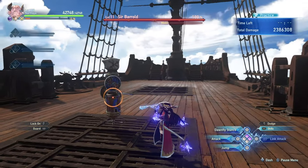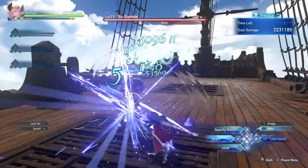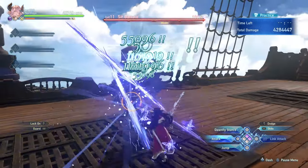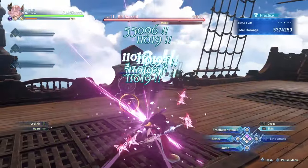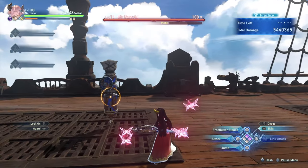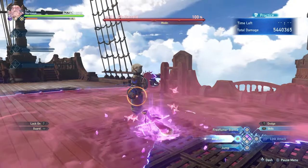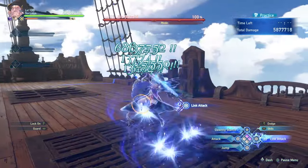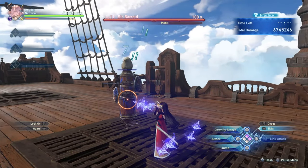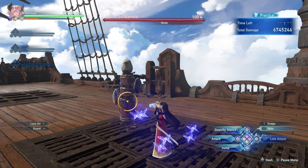You may have spotted a flashing light on the target dummy whenever I was performing these combo finishers. At the very end of the spinning attack, whenever you see Narmaya start spinning, you're able to press the triangle button at the right time to swap into the pink stance and gain even more butterflies. The same applies whenever you're performing the charged attack while in the pink stance — if you press triangle at the right time when Narmaya flashes, you'll swap stances, deal an attack with extra damage, and also gain more butterflies.